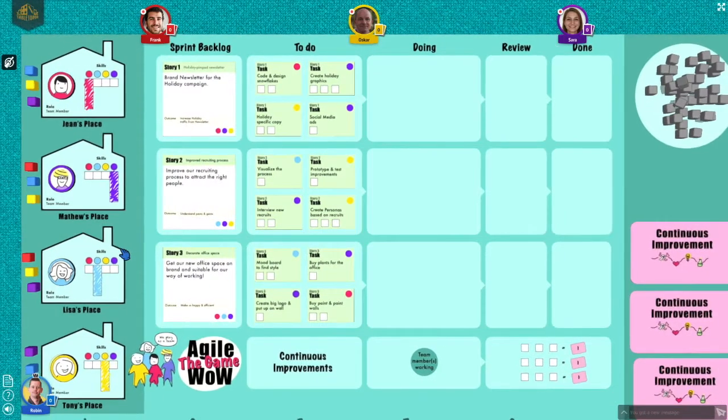The second phase is the work phase. This is where the team decide what to work on and who should work on it. There are four options. The first option is to move a task from the to-do column to the doing column and put your team member to work on it. You can also work on a task already in the doing column. Remember that the team member must have the skill required for the task, in this case the purple column.